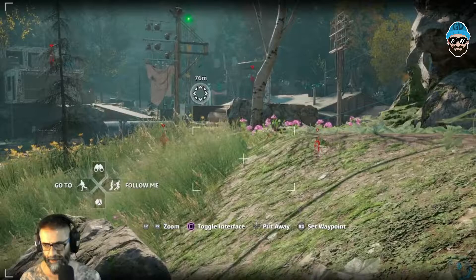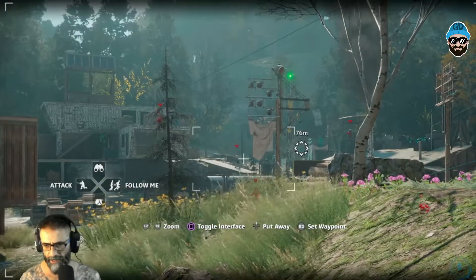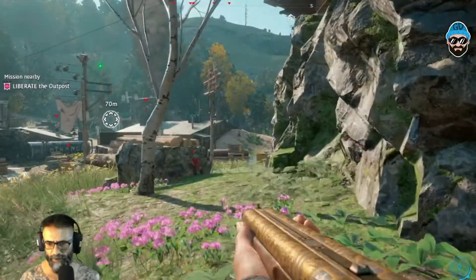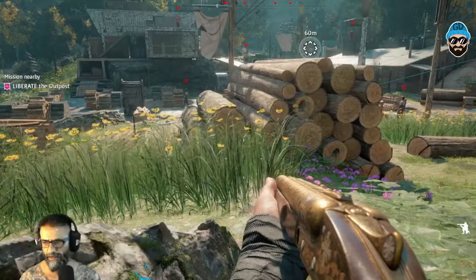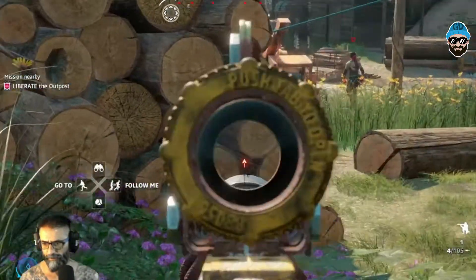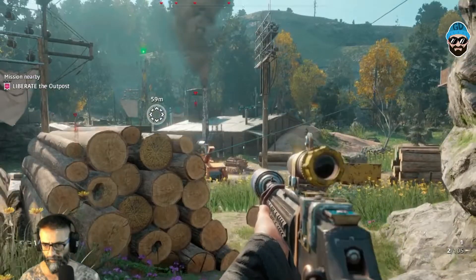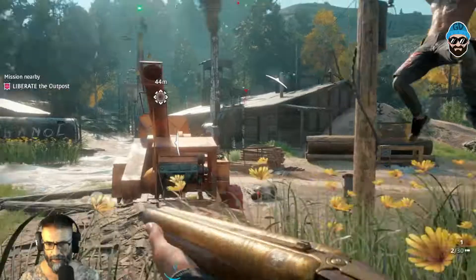I don't want them to see us because I'd prefer switching off the alarm first. Let's see how we can do this. If we go through here the guy on top will see us, and if we go through here he'll see us too. Ah, let's make it happen.